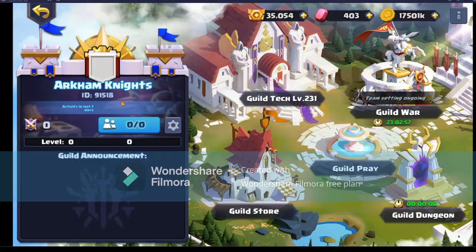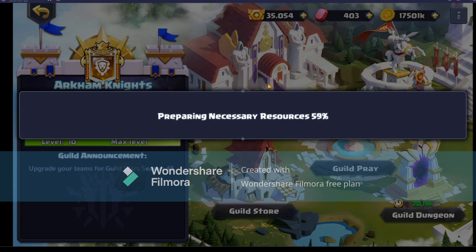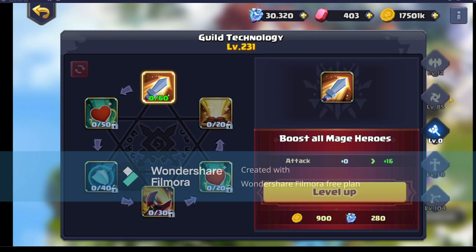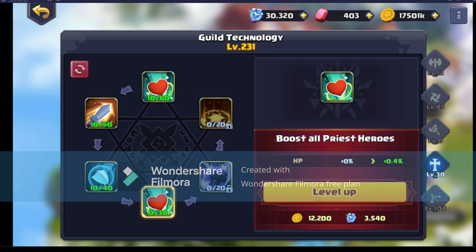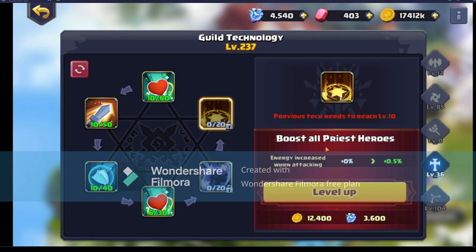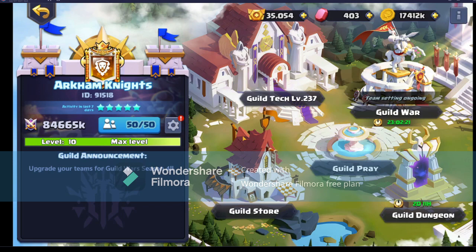That brings me to the guild tech. This is what we're looking like - 104 in the rangers, 30 in the priests. So the priests will be the next thing I'm upgrading. These are the mages, then assassins and warriors. We're going to go ahead today and push some tech into priests, get that to six, as I really want this skill - increasing the energy is really really nice. It's going to really help out with Olivia getting more of that energy off.